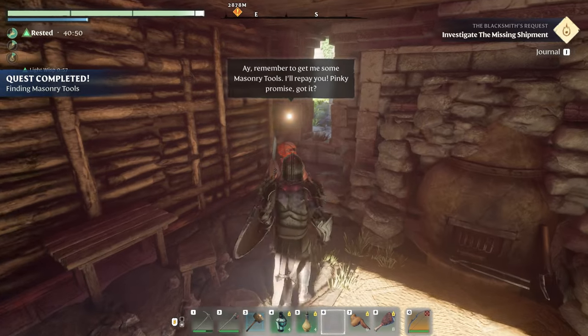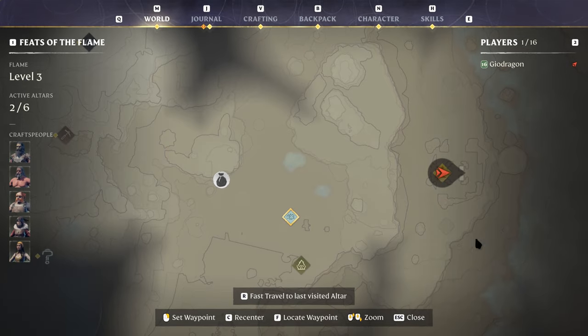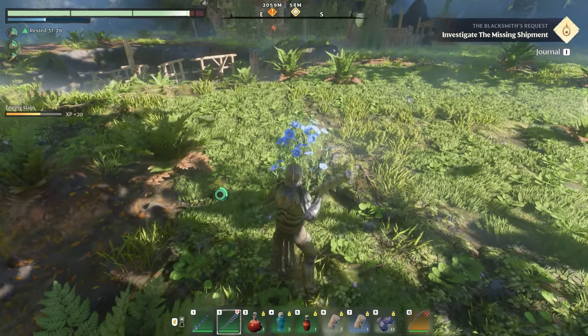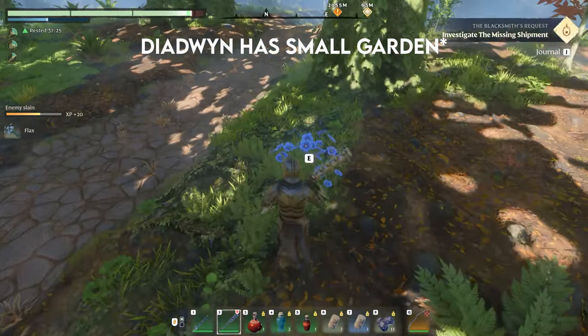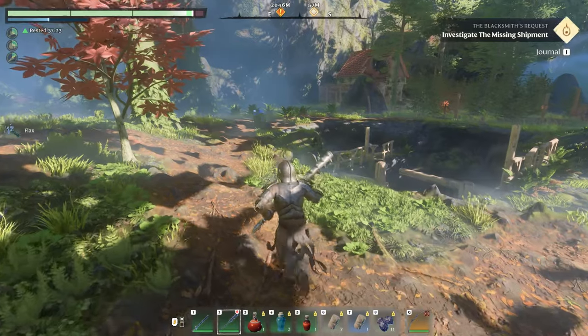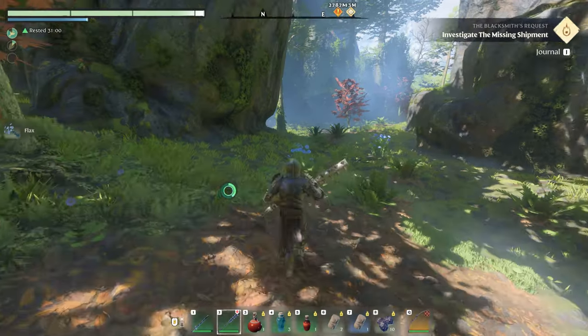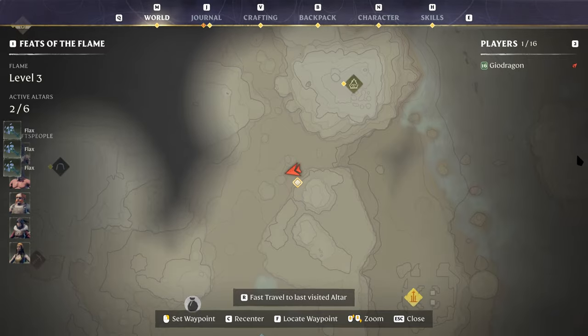In order to craft the well, you're going to need a lot of linen — it's 20 linen — so a good place to find flax: in Revelwood, Lush Pasture has a small garden of flax, and in a nearby area there are a few more units, which comes out to about four flax. Northeast of Deedwin also spawns about four to five pieces of flax in that location as well.